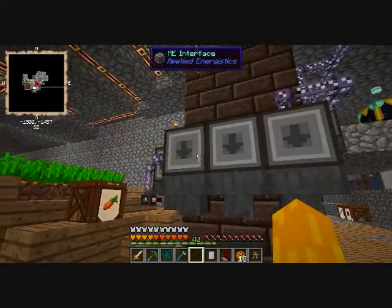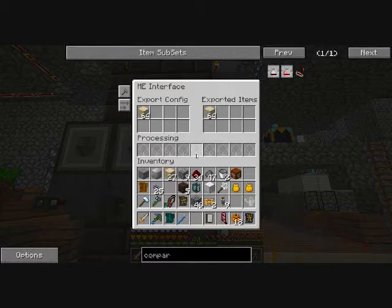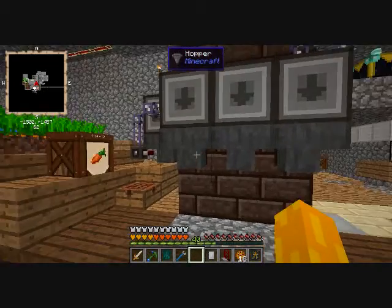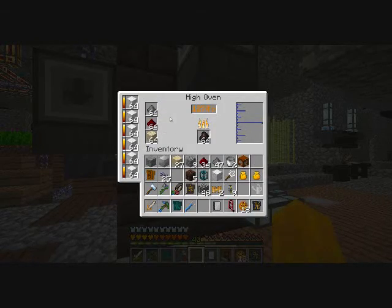I've got each of the fuel mixtures on its own export bus, dedicated to keeping a whole stack available for creating steel. That's the default steel recipe. You can play around with the different oxidizers, catalysts, and bases to find a more efficient recipe, but these are bulk-attainable and easy to get.